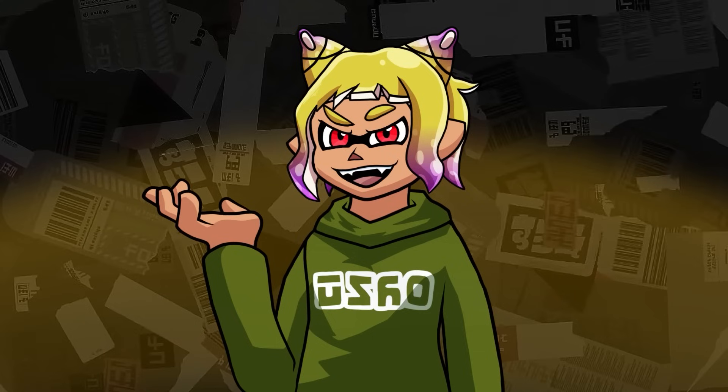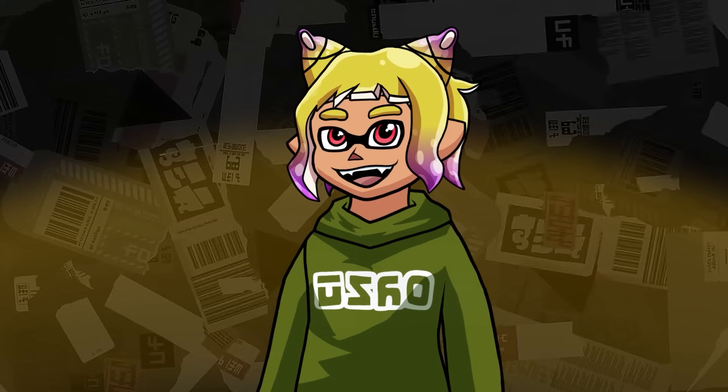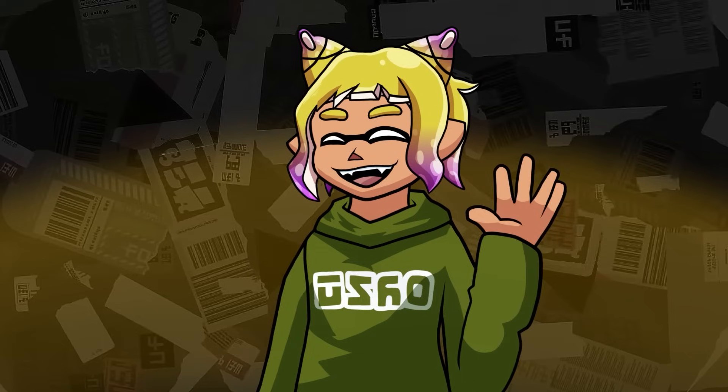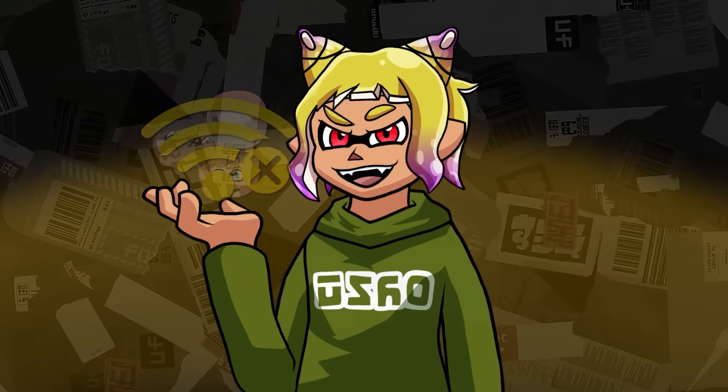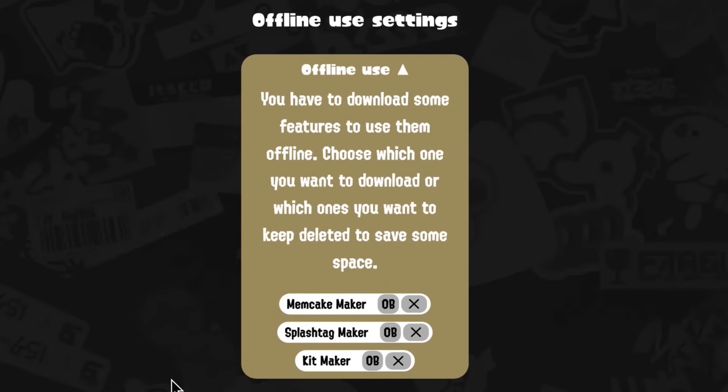In addition to all the obvious features, some of them will be usable offline. As mentioned, downloaded songs will be available without internet connectivity. But some other features like Meme Cake Maker, Splash Tag Maker, and the Kit Maker will also be available offline. However, in order to use them, you will have to first download them from the Settings app.